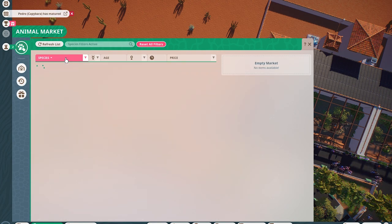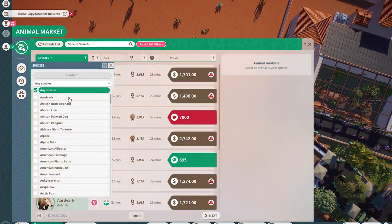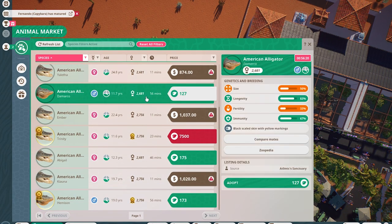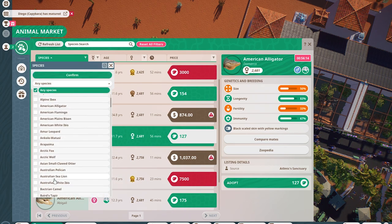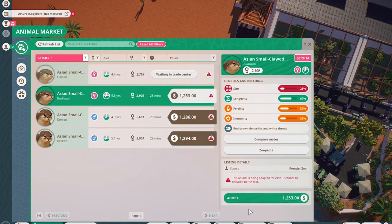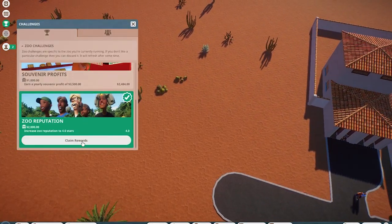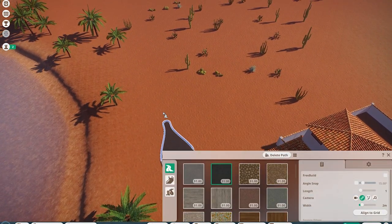In franchise mode there should be a lot more options — let me check if we're online. Looking at American alligators just to confirm, yes we are online and the otters are coming from other zoos. We haven't messed up our franchise file. We have a nice little batch of otters, and also we just hit four stars — that is excellent!